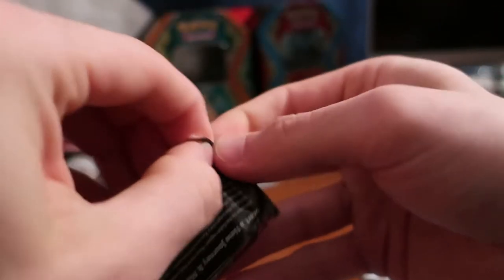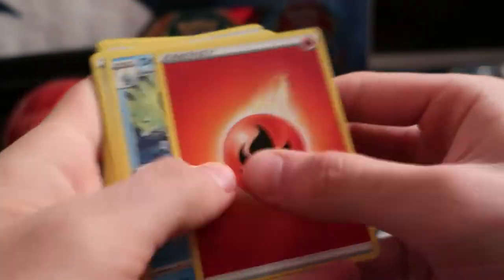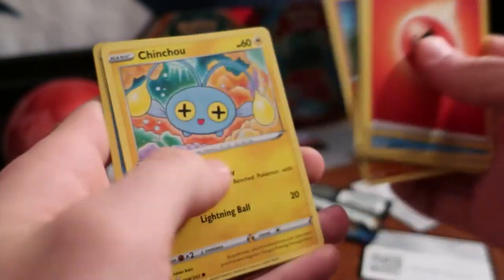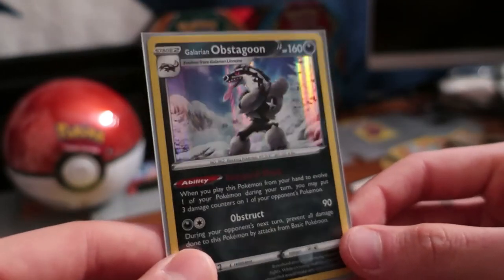Last pack before we get into the Pokéball surprise. Green code card there for you. Energy, Ordinary Rod, Yamper, Grookey, Ball, Toy reverse holo, Dratini — just a good old-fashioned Lanturn. So from the three regular packs we got two holo rares, plus one rare from the promo — pretty equivalent to the Dollar Tree packs overall, actually.